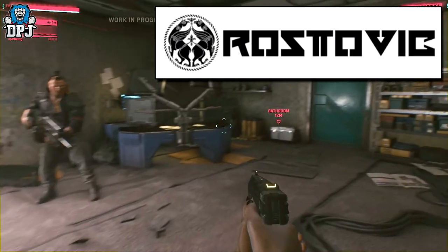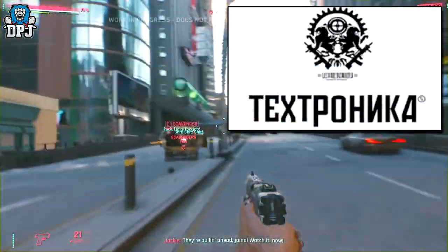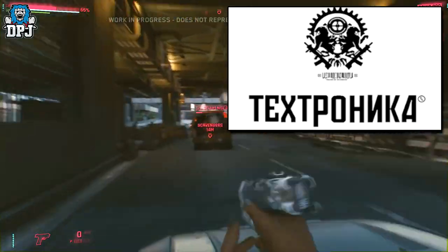Tsunami Defense Systems is an upper class weapon manufacturer and one of the four biggest weapon manufacturers located in Osaka, Japan — also one of the top three tier weapon manufacturers in the world. Some of their weapons are the Tsunami Nue and others. Lastly, Tetronika is a middle class weapon manufacturer, with a weapon called the RT-47 Burya.